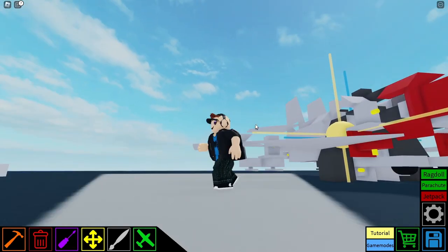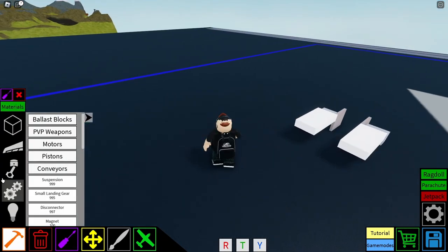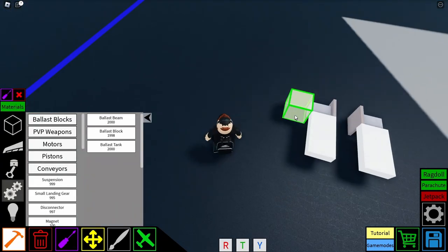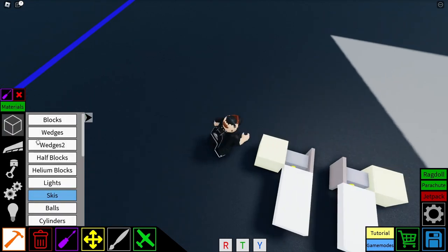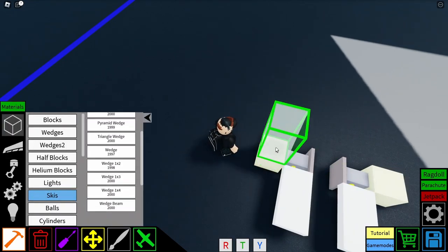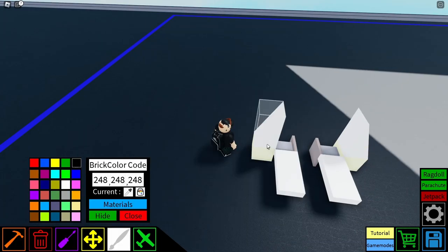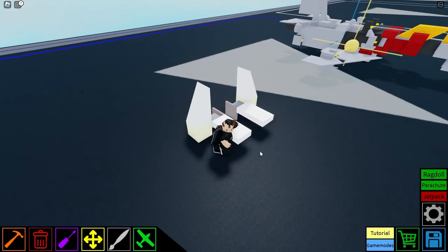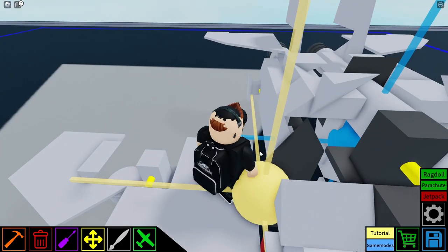I believe it's a one block — or those are ballasts, right? Yeah. So two ballasts for the feet, and we'll switch the density to two. And then wedge one by twos — I'm gonna put them right here. These become the feet.